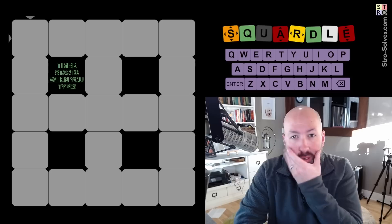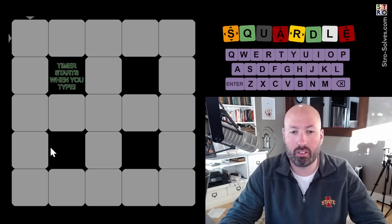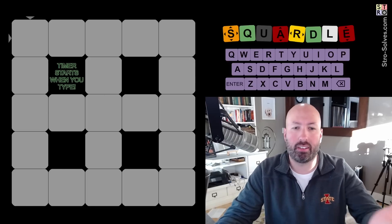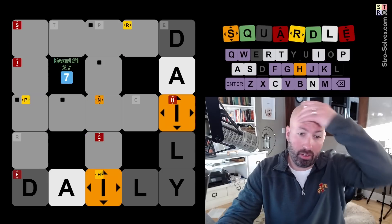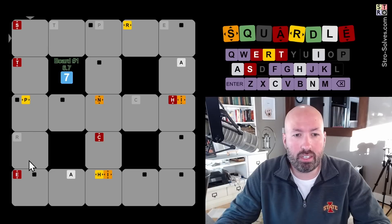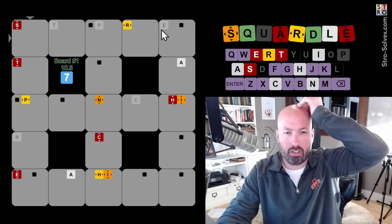I've been doing 'store,' 'punch,' and 'daily' as my starting words on Squaredle — I like having the Y at the end and the unique letters. So that's what I'm going to continue with. We didn't get any greens and a bunch of blacks — awesome.